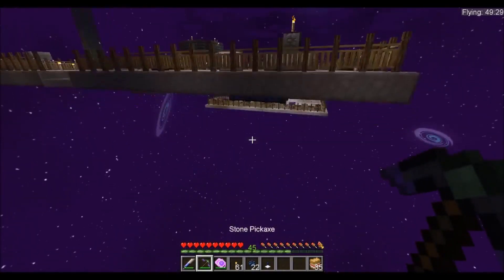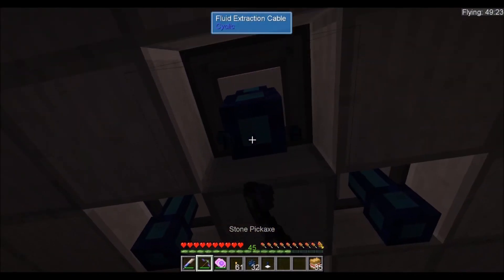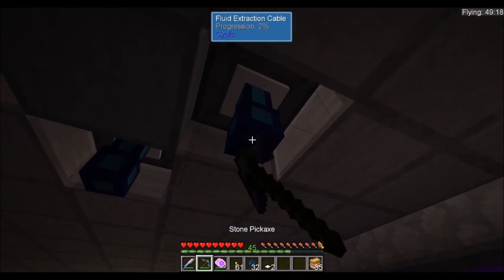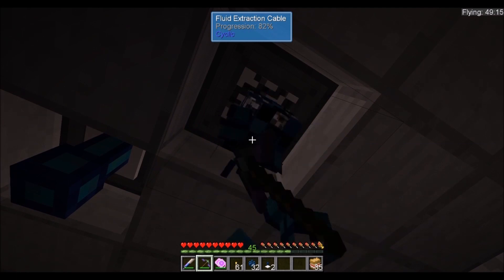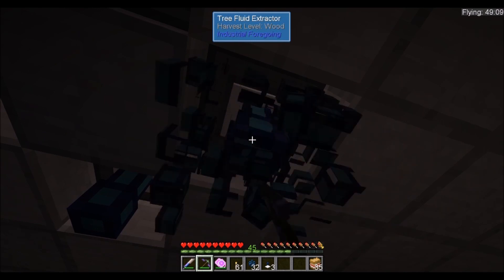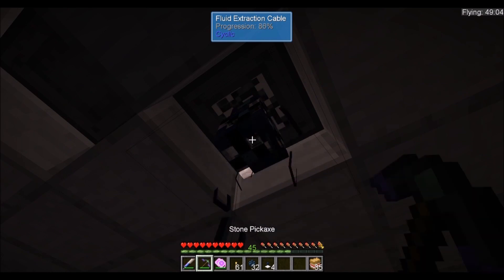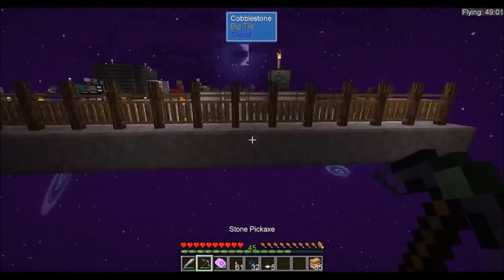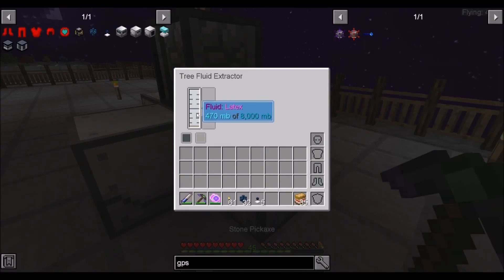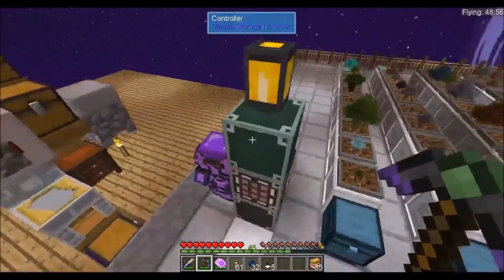We may need to go into another mod for piping. Let's go ahead and collect these — these are valuable. So it looks like the Cyclic is not doing what it should do. It's getting the liquid latex. Let's look into an alternative way of getting fluid.